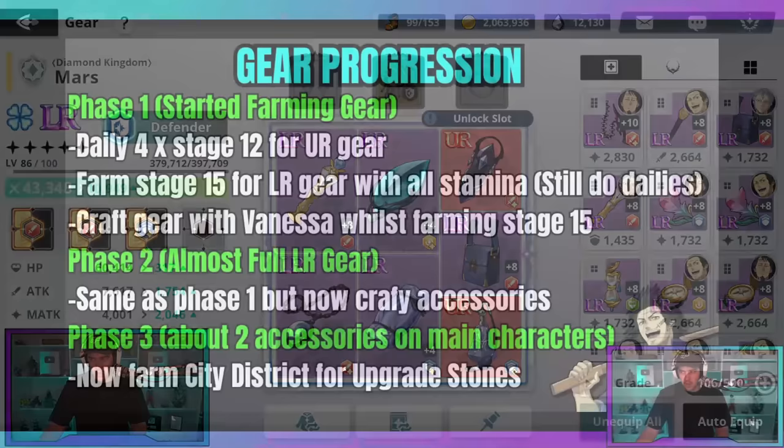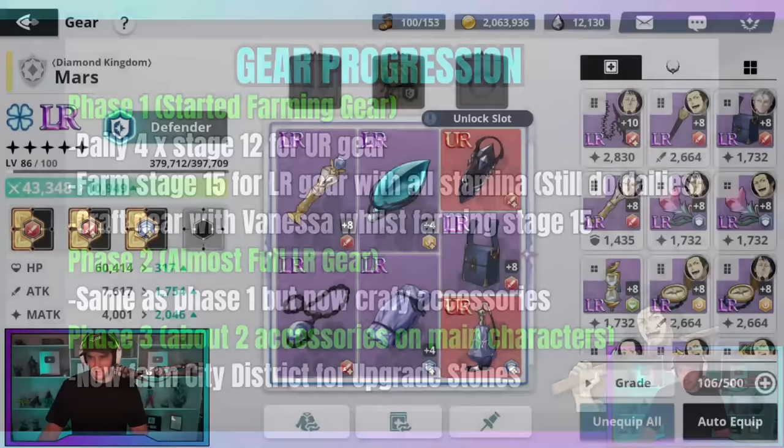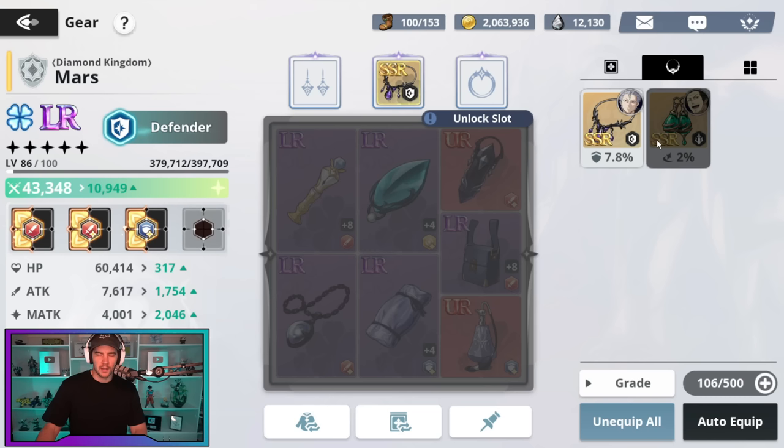In phase two, it's the same as phase one: still do your daily stage 12 four-times runs to get higher UR gear drops for crafting, and still farm stage 15 for LR gear. The difference is now we're going to stop crafting gear and start crafting accessories. I've only crafted two accessories so far, so I've just shifted into this phase. I'm still burning all my stamina, but now I'm just crafting accessories. I'm aiming for about two accessories on each of my main four characters — I'm not going to try for three on all characters because you have to land both the correct slot and the correct class, and it's just too hard.